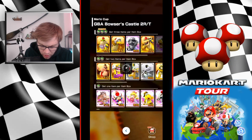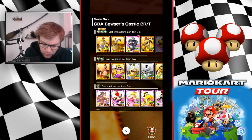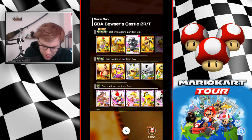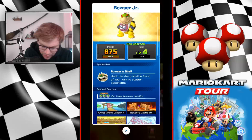Bowser's Castle 2 RT — we have plenty of driver options: Bowser Jr., Bowser, Hammer Bro, Fire Bro, and Metal Mario with Fire Flower, who a lot of people may have pulled or got from Gold Pass. We're probably tempted to go in with Bowser for a 5% chance and Bowser's Shell. Metal Mario is also a good option at 4%. I'd probably opt for Bowser at 5%.